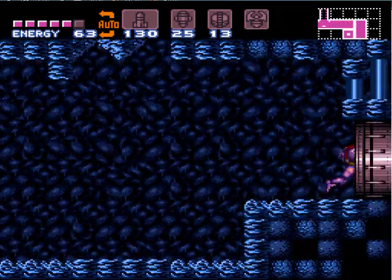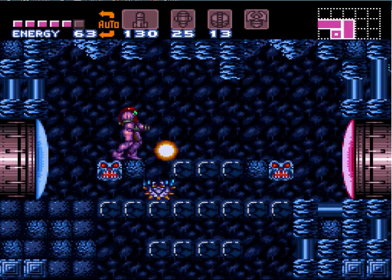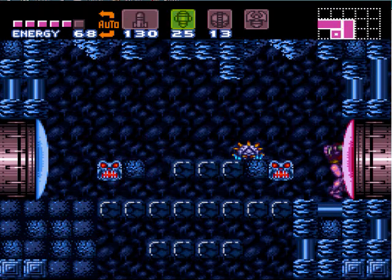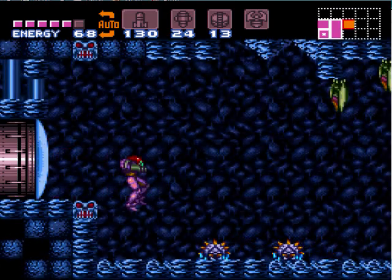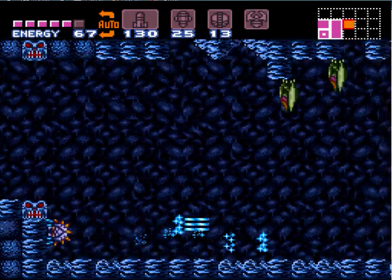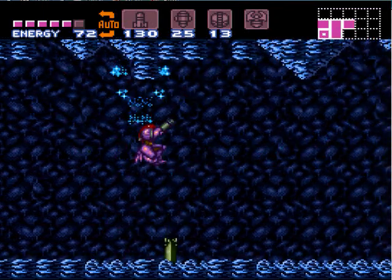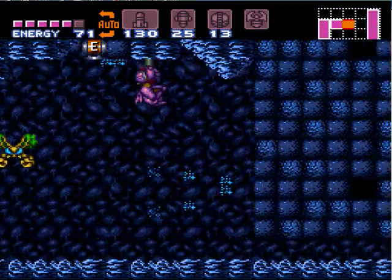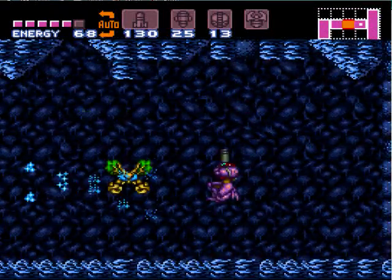Now we're gonna go back to this room that we skipped earlier, because we didn't have everything that we needed — but we do now. We want to take out these guys because we're gonna have to shine spark, and it's a good idea to have them out of the way so you can actually get as much room as possible.